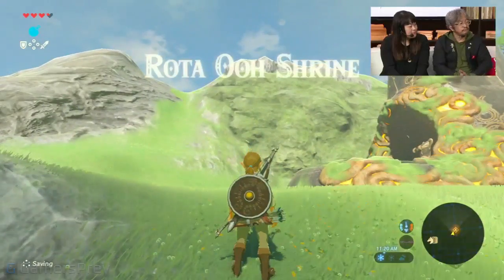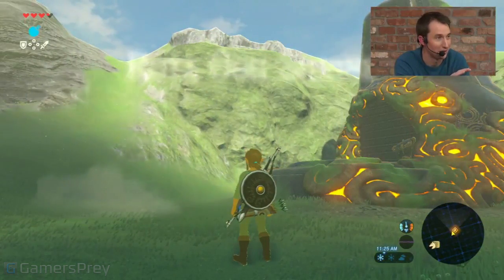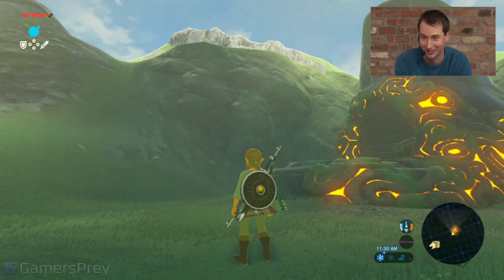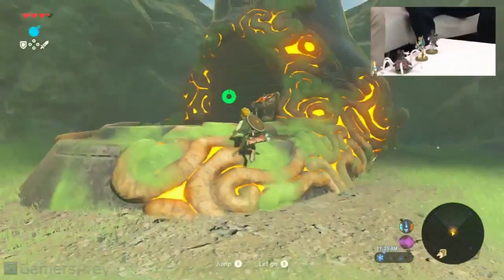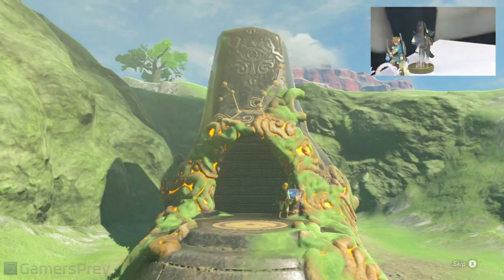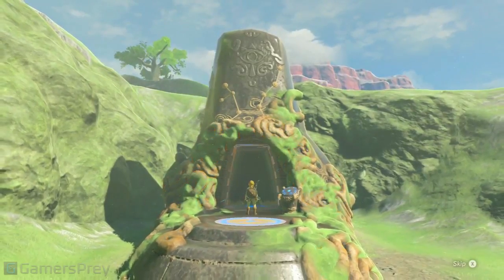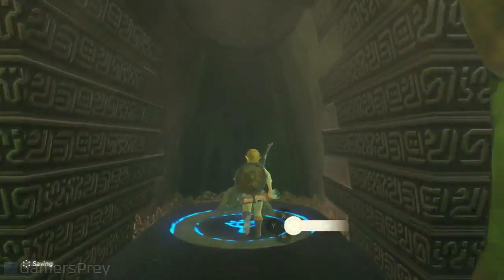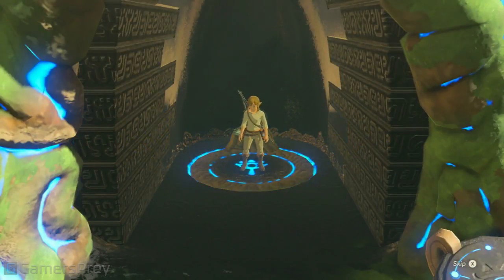We've discussed shrines before — they're all over the place. I'm going to jump into this one and show our viewers a little bit of the inside of the shrine. While I do, I was hoping that Mr. Miyamoto and Mr. Aonuma could talk about these awesome things we have on the table in front of us. During E3 we've already talked about some of these Amiibos.